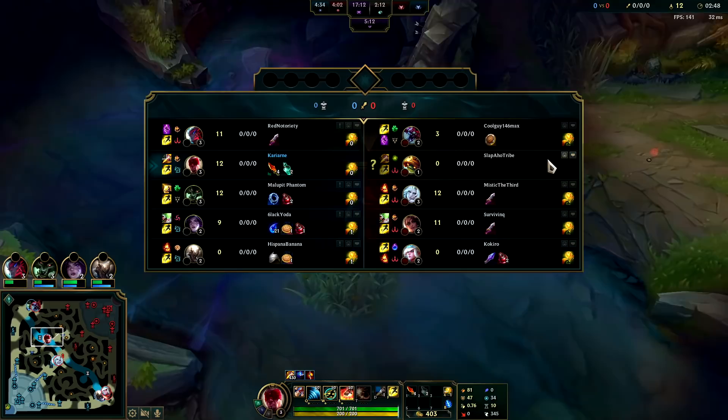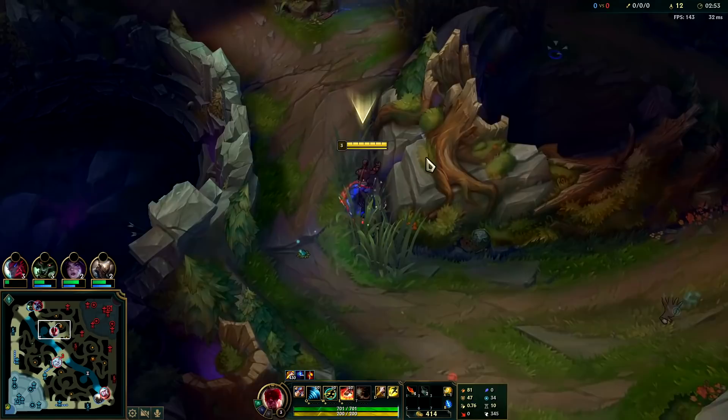We're going to be invading against weak early game junglers like Evelynn, Twitch, Taliyah, Rammus, Zac — weak stuff that's bad in 1v1s. You want to try to put pressure on them.